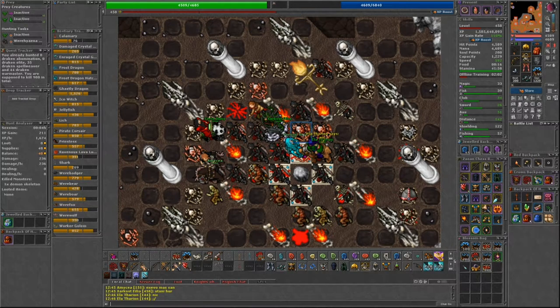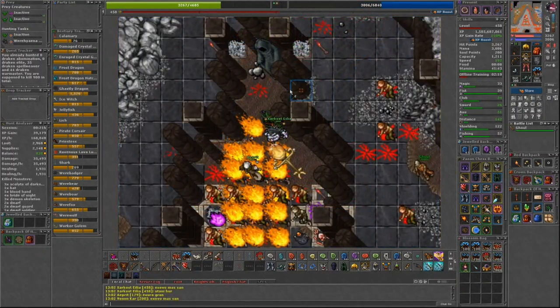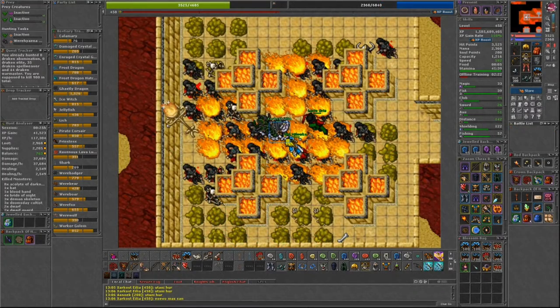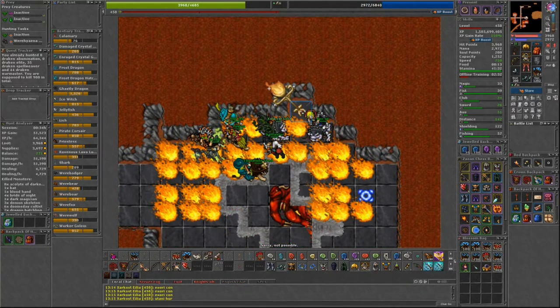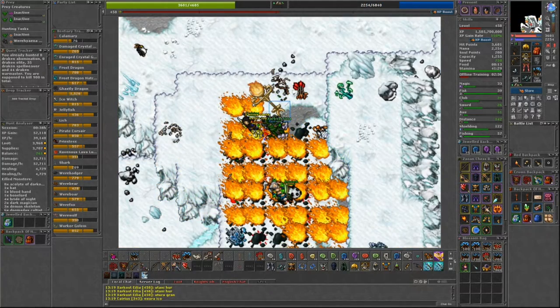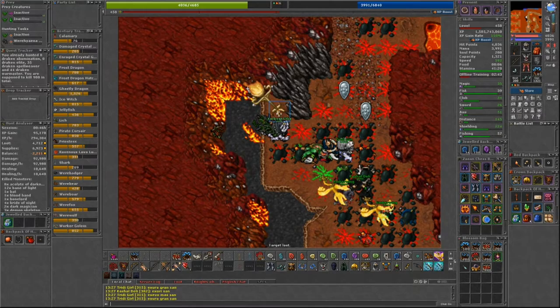These basins can be found in Hellgate under Ab'Dendriel, the Prison in Khazardun, Planes of Havoc, Drefia in Darashia, Tarpea Tomb by Ankh, Forbidden Lands, Hero Cave in Edron, Formorgar Glacier in Svargrond, Ramoa also known as Bonebeast Island, and in the Magician Quarter in Yalahar.